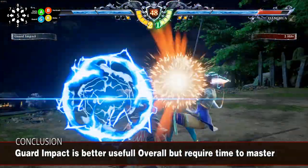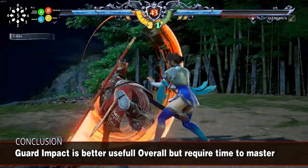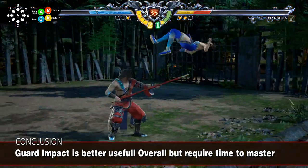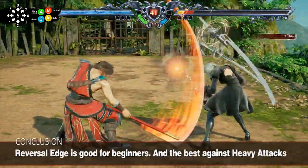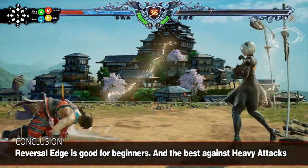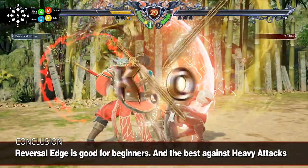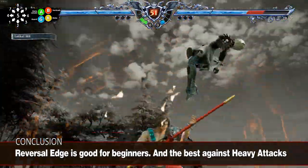In conclusion, I would say Guard Impact is more useful overall if you manage to master it. The more you learn about the game and the attack timings, the more you will be successful using it — it gives better risk-reward management with a safe exit possible, which is important in high-level matches. But the Reversal Edge is still a good defensive mechanic to start using at beginner level, because it's tricky to punish and yet a valuable mechanic even at high level against heavy attacks, slow stance characters, or when you want to aim for a bigger outcome. But don't think it's not going to get punished at higher level.